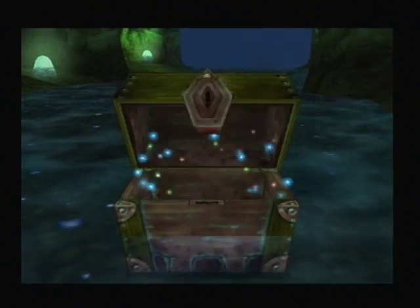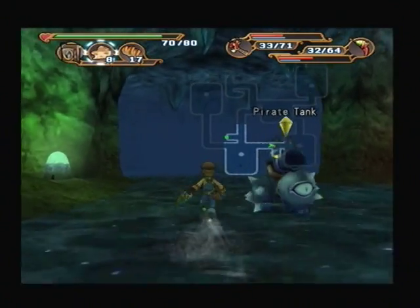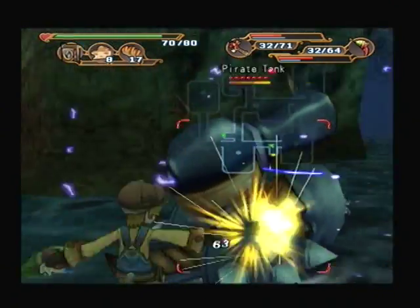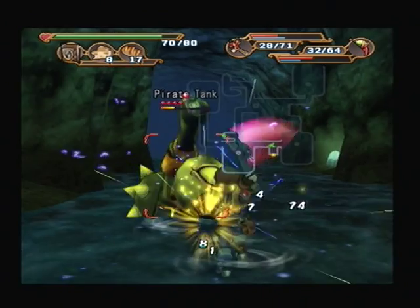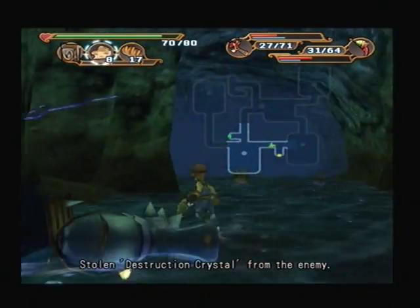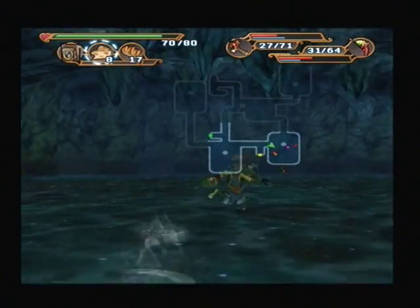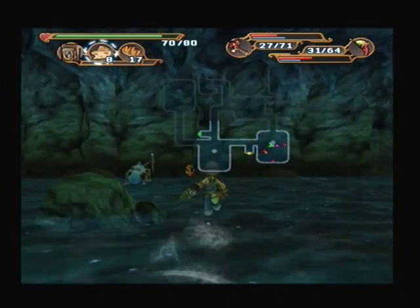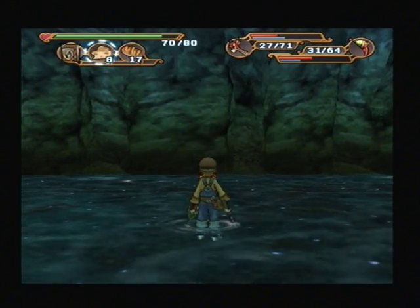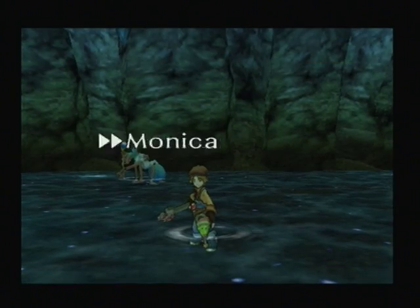Got more tanks here, and the map — that's always good. The exit, once again, is right next to us. And there's the Geostone — we're quite good with this, aren't we? Let's give Monica some attention. I do like her sword, after all.